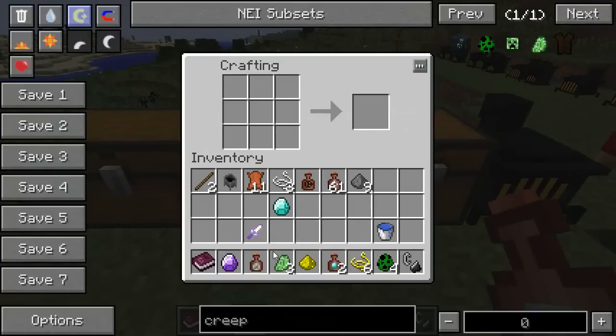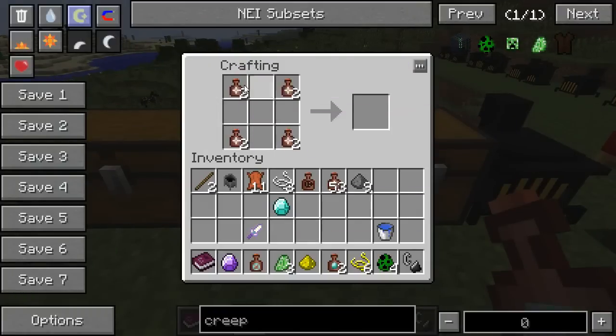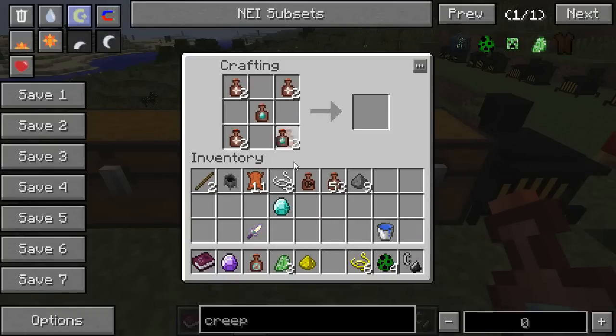Now we come over here and place the four Whiffs of Magic in the corners. I'm using Whiffs of Magic that come from the Rowan Wood tree, which is basically where you get them all from. Diamond Vapor in the center, and then leather all around it. And that gives you impregnated leather.